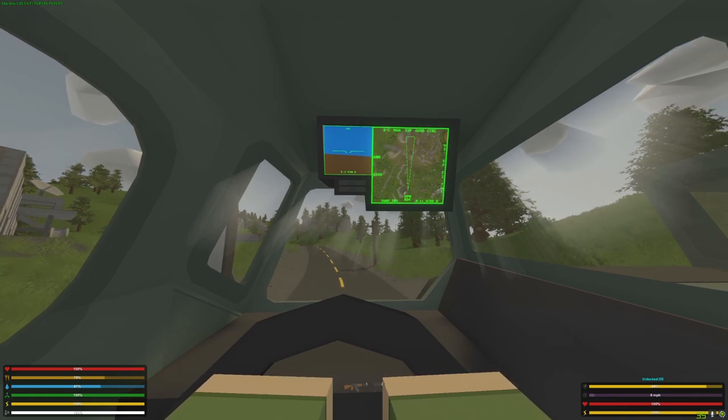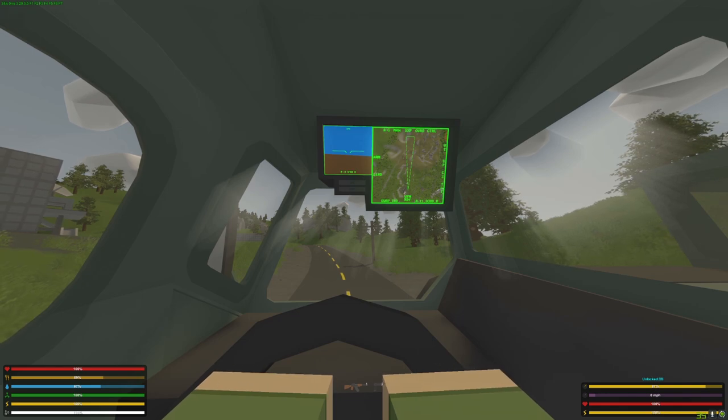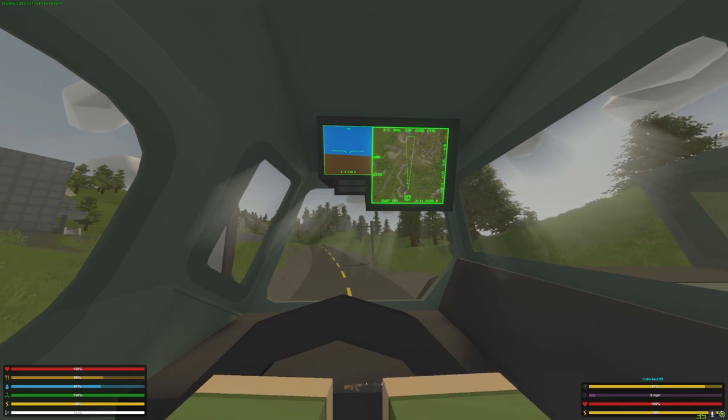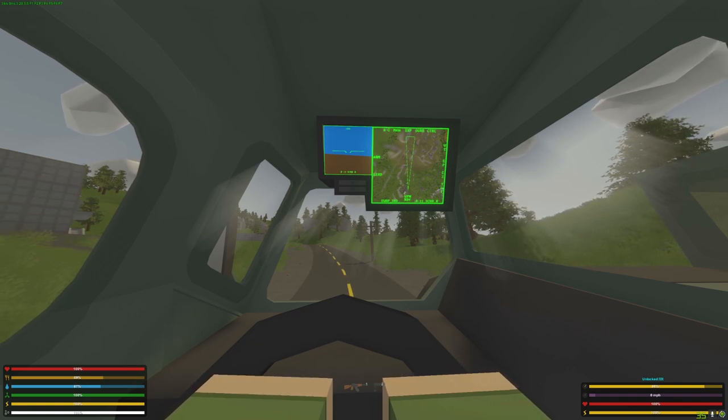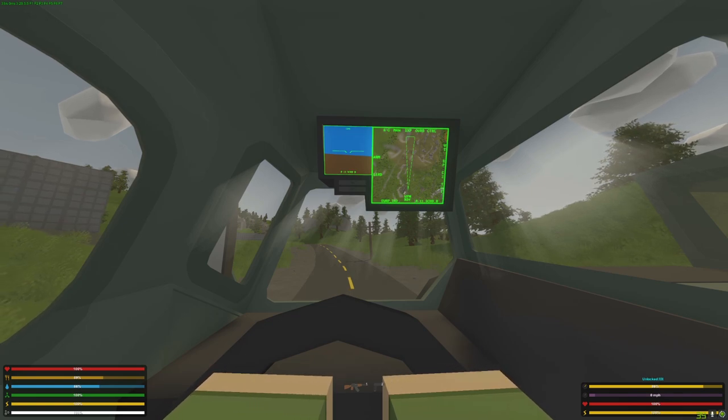Now you may wonder why there is a gyroscope, since this is not an air vehicle. The missile is still affected by gravity, so if the vehicle is tilted to either side, the missile will deviate. The ballistic computer is not yet capable of calculating for deviation. Therefore, the driver has to manually align the vehicle horizontally by eliminating the left or right tilting of the vehicle, in order to get an accurate missile calculation.